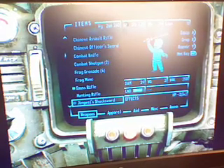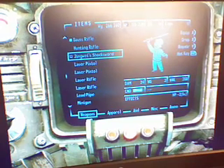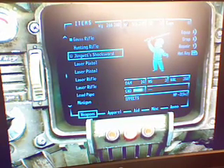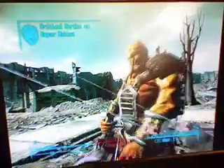You also get another weapon — Jingwei's Shock Sword. This is a very, very powerful weapon. It does 24 damage, but the cost is that it lowers 2 of your HP. So although it may be nice, it does hurt you as well as hurting enemies. See how I just sliced open that Super Mutant no problem? And this isn't easy either — it's hard. So you can tell how powerful this sword is.